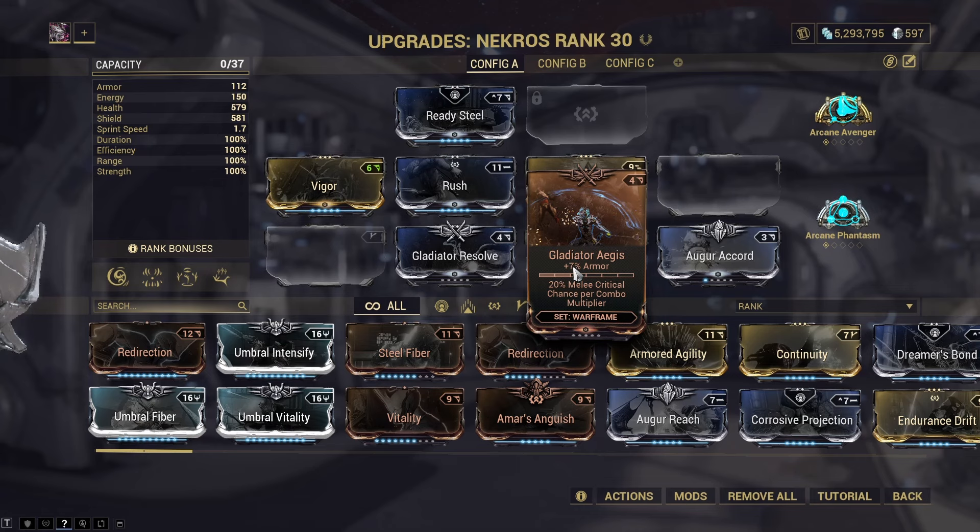The critical bonus goes up as your combo multiplier grows - you'll start getting orange crits, red crits, and basically be killing whatever you need to be killing. See you in the next Warframe video.